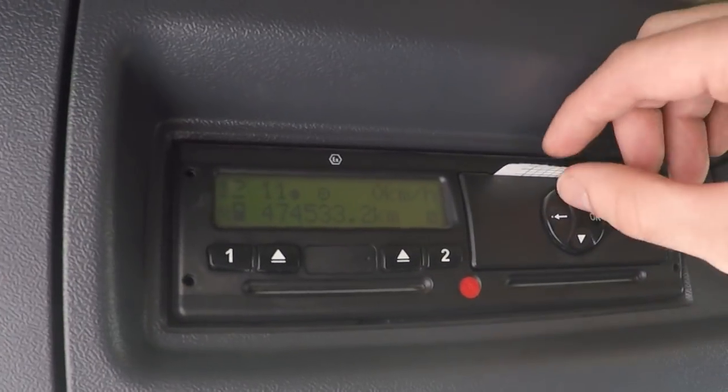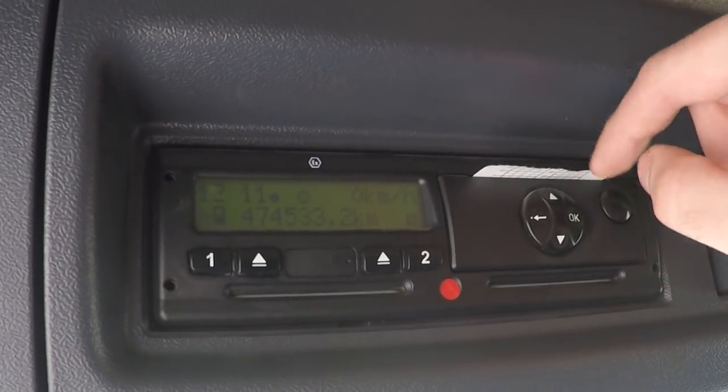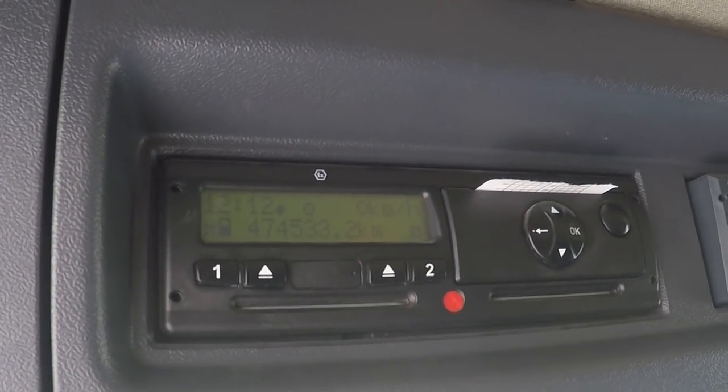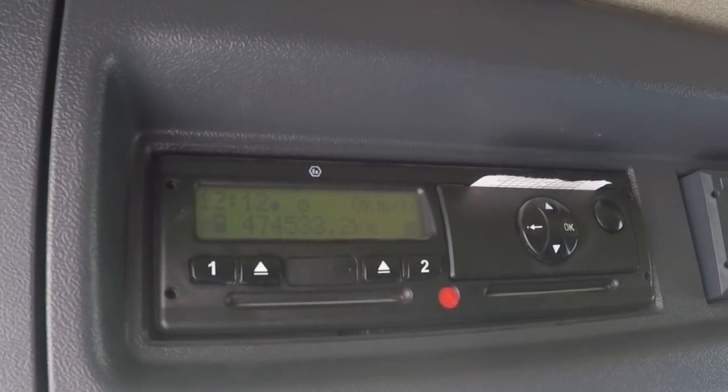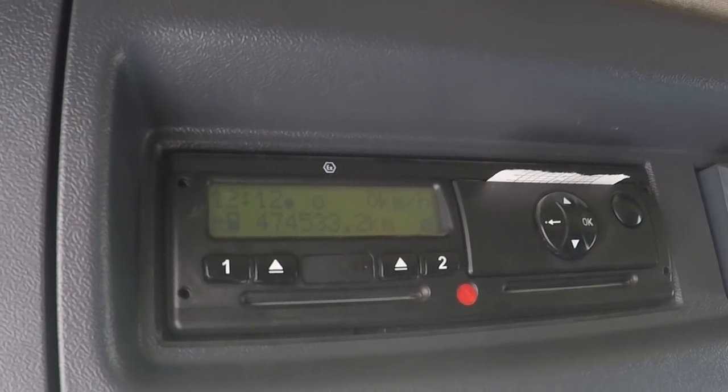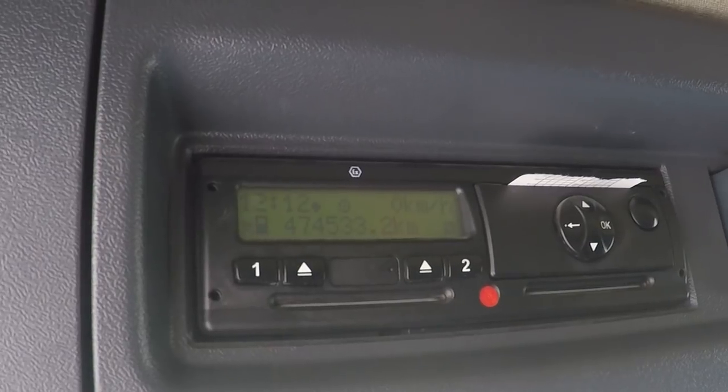If you happen to get into trouble, you should print out and type on the back side what kind of trouble you're getting into. You should save it for at least one month — 28 days of driving. That can be like half a year if you're part-time and drive just one month out of half a year.